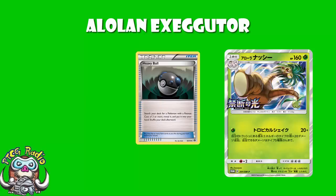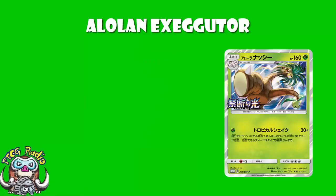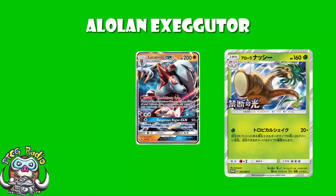In terms of weakness, as a Grass Pokémon you're hitting weakness on Lycanroc GX. It's about all you're hitting weakness on at the moment, but it's a good Pokémon on which to be hitting weakness. It is a Pokémon that's seeing quite a lot of play, and it won Leipzig Regionals. So I can think of worse weaknesses to be hitting.